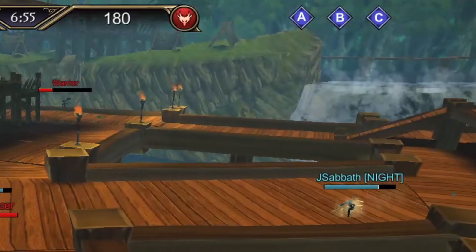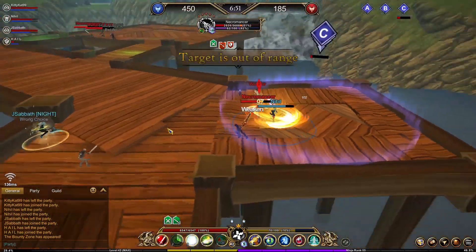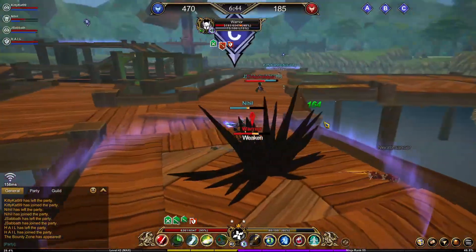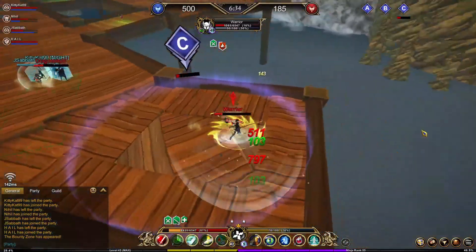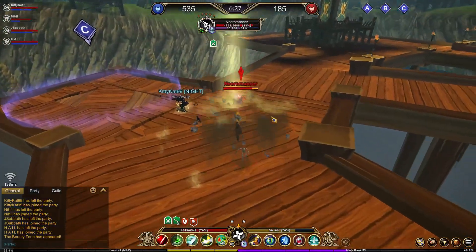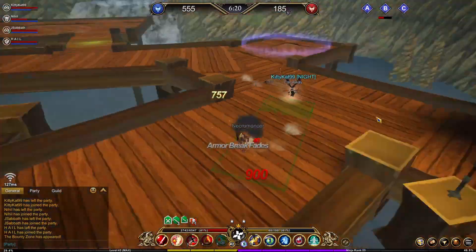Because those three players are so busy with Hail, we now have their spawn in a pincer — Sabbath, me, and Video can go in and take out these two enemies, make them respawn, and have some fun. We control the whole entire map because three people chose to kill chase. Because of that kill chasing, we were basically able to pick them off one by one, which completely scattered their team and allowed us full control of the map for way too long.